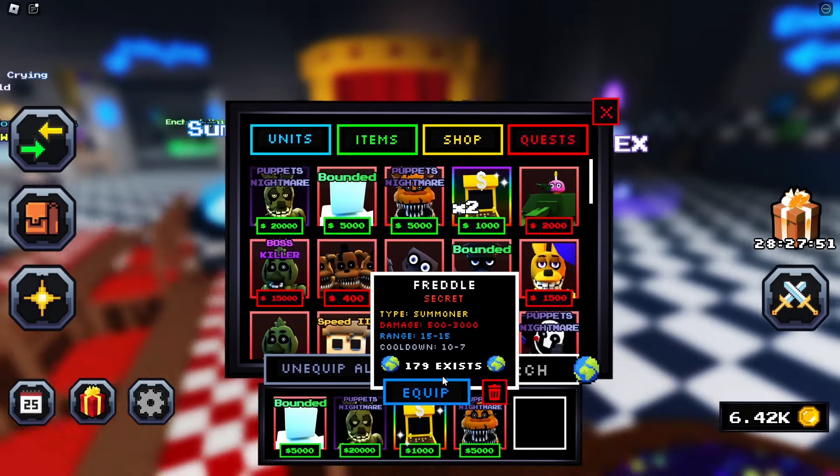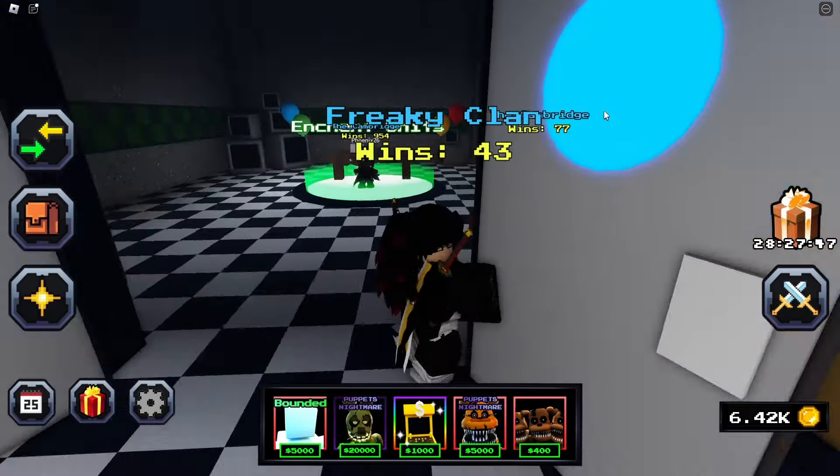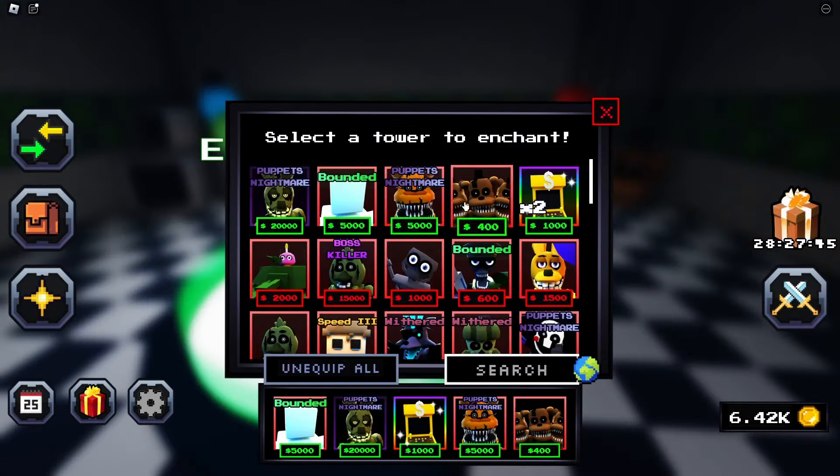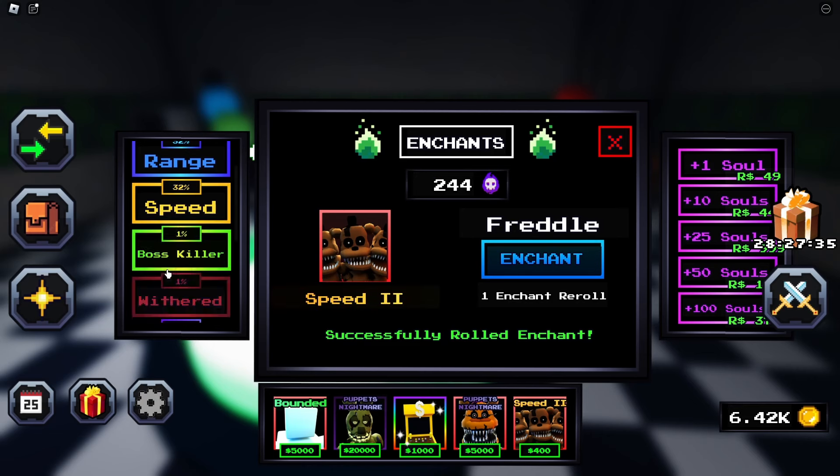They cost 400. We're gonna take a gamble and bring the Freddos instead of the Springtrap. They're summoners, and only 400 too — okay! Let's try to spin something good. If you've watched my other videos, you know I don't really have much luck spinning here.